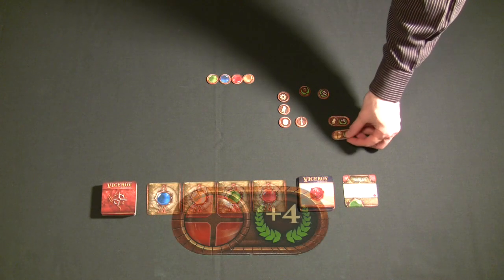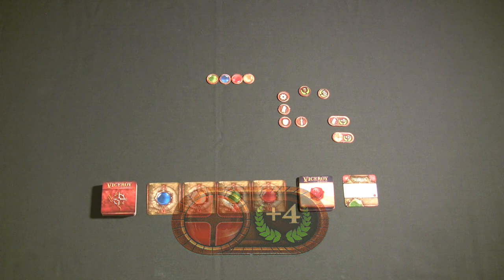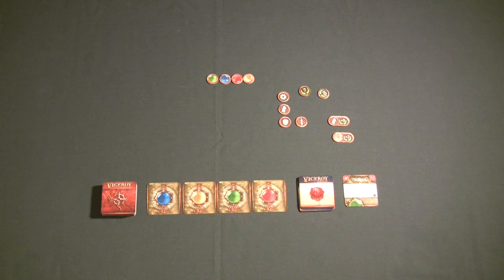You can also gain victory points for having completed circles of a certain color — which brings me to how you build your pyramid of power. In Viceroy, every single player builds their own personal pyramid of power. You're not building a communal pyramid; each player builds their own and gets their own benefits, victory points, and everything else from it.